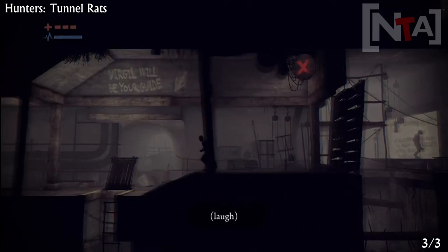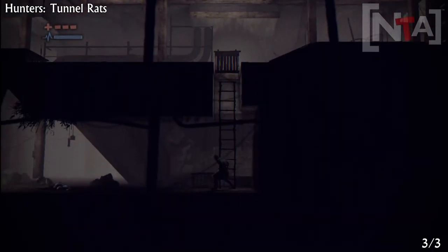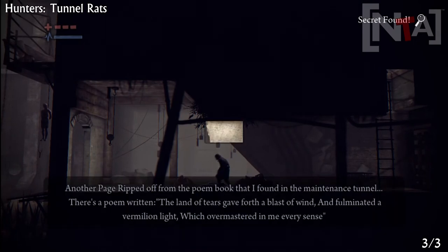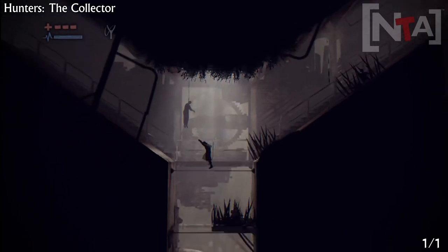Once you meet with the rat again, he'll talk to you and you have to signal him to open this floor. On your way through, you'll find the third secret. This is when you go get your slingshot, so you can't miss that one either.